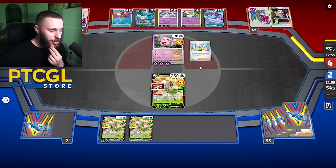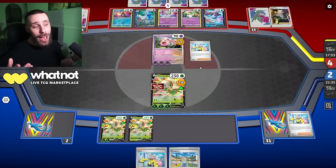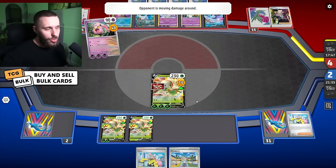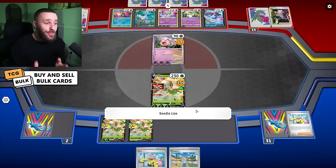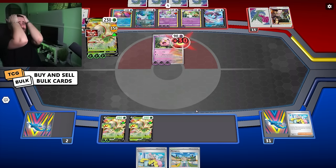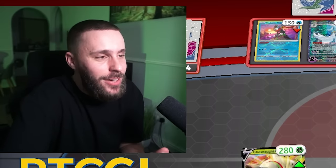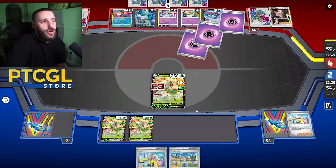Iono - that kind of sucks, I lost that switch card. Let's get a Penny - no, it's another Iono. Countercatcher would be annoying here, but they just go for Roaring Scream. Why are you hitting me? Hit the bench! They just KO'd themselves. I don't know why they've done that - unless they have some sort of shout. I'm only going to take one prize card. Give me a Boss and it's game.